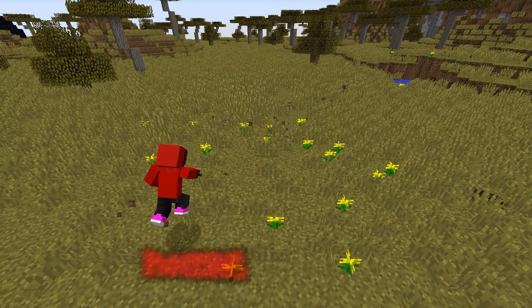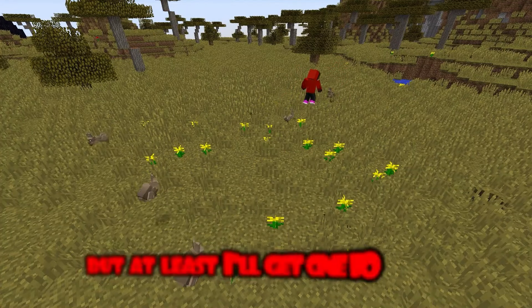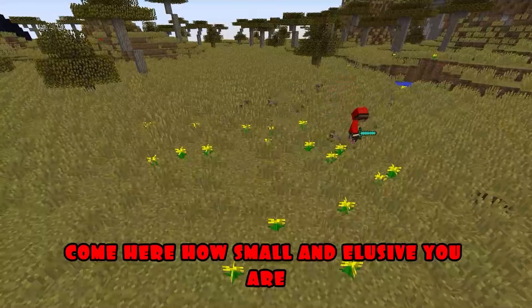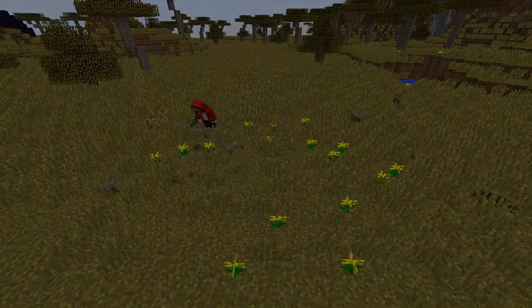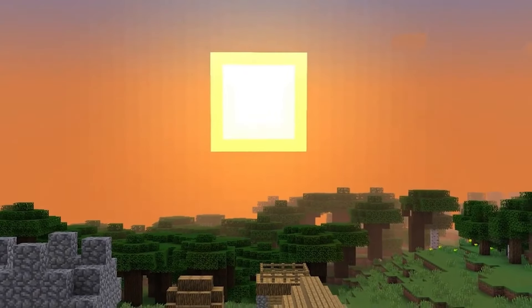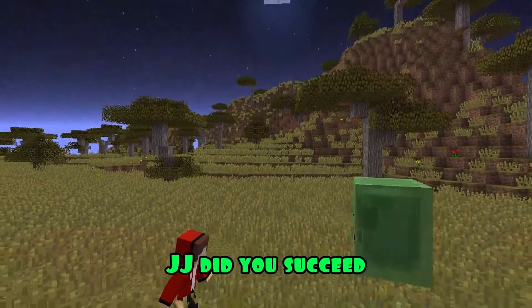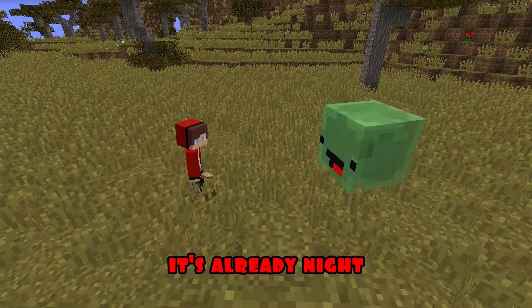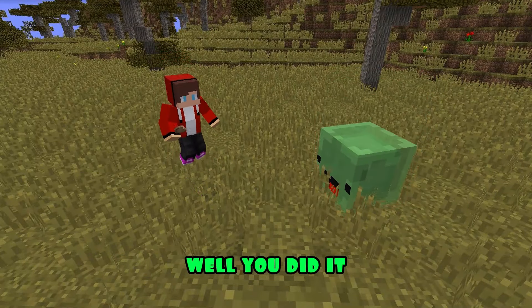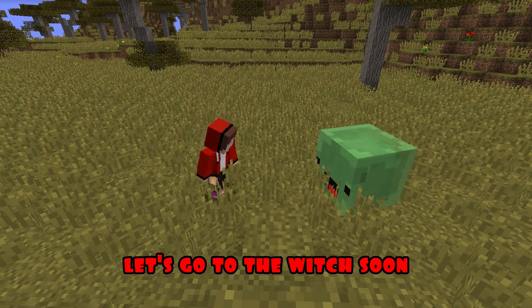Here they are! The rabbits! I'm going to catch you now! Come here! How fast you are, I can't catch anyone! But at least I'll get one for sure! Come here! How small and elusive you are! Well, never mind! I can handle it! JJ, did you succeed? Yes! I finally got these rabbit paws! How long have I been chasing them? It's already night! JJ, you did well! You did it! Now the witch will bring me back! Thank you very much! Phew! I'm so tired! Let's go to the witch soon! Let's run quickly!